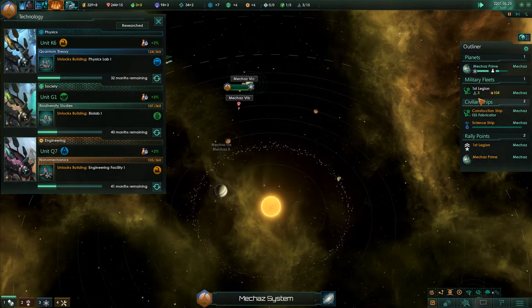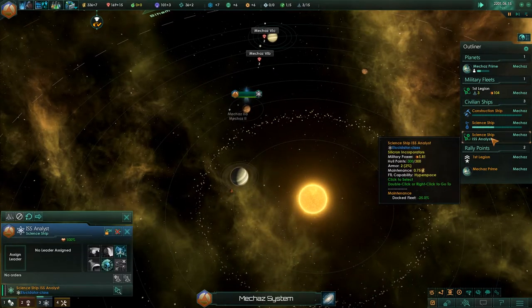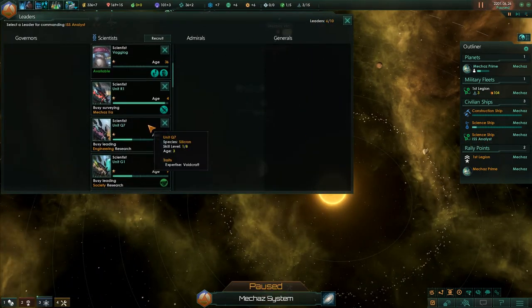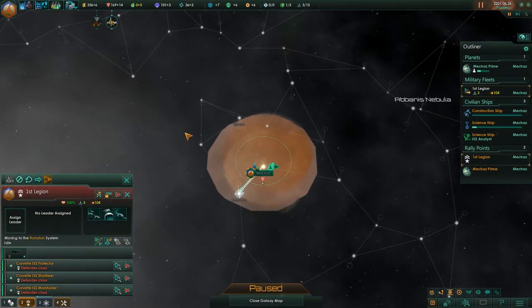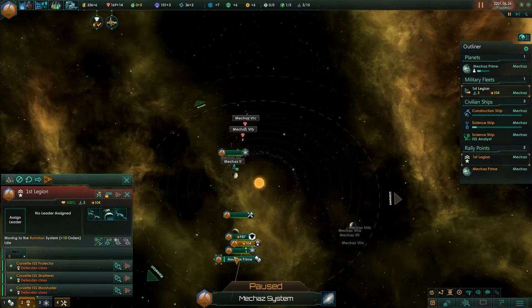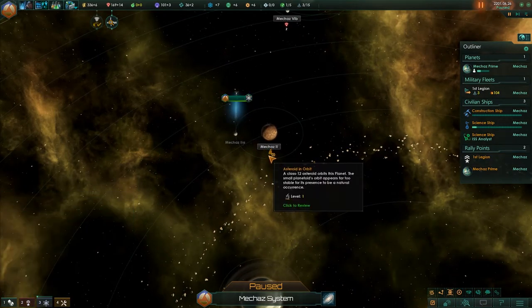We did actually find some minerals. Mechaz Prime has finished its construction — I'll go ahead and build a mining station. The second science ship I will hotkey to 5. There's an anomalous surface variable detected — I'll pause the game and go deal with that. We now have Vag Log. I'm going to grab my regular fleet and go out on a quick exploration mission around the local vicinity.